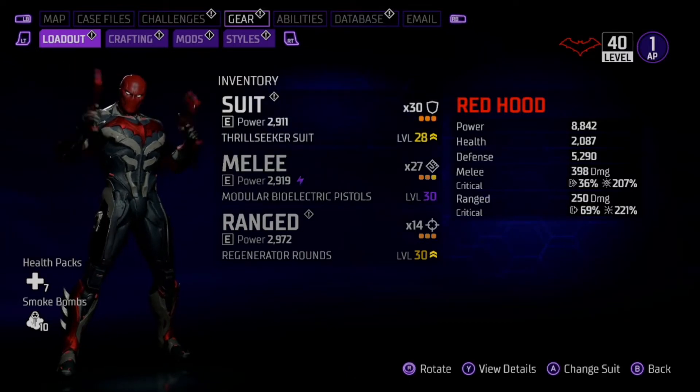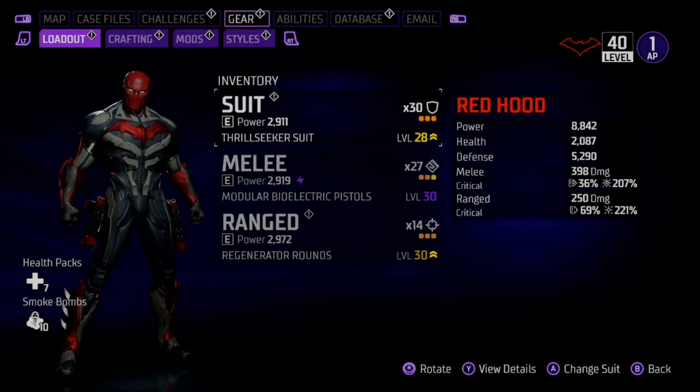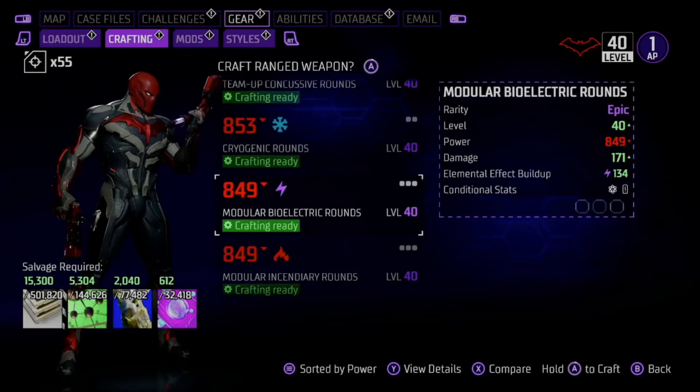We're going to be talking about what is the best status effect for all of them, what is better — the heroic defensive mod or the legendary power and health mod — how to increase your chance of applying these effects, and a couple of other things. So let's jump right into it. Top choice number one for ranged weapons is electric rounds.